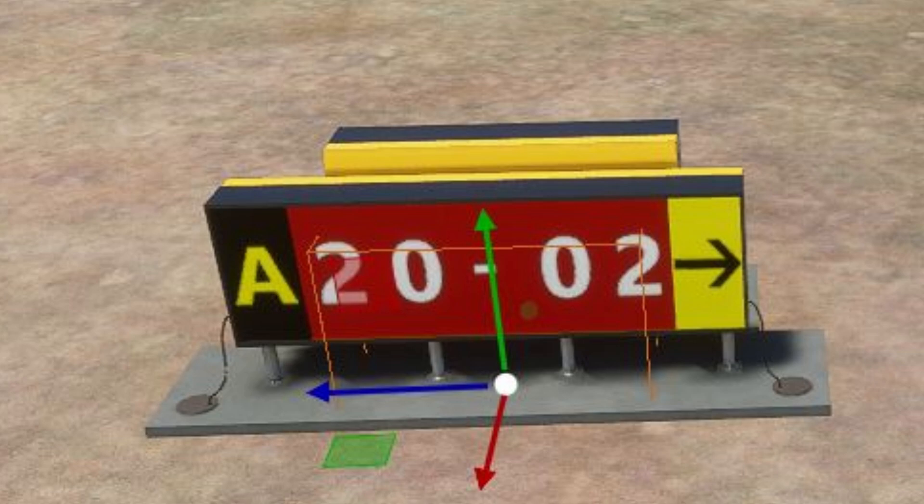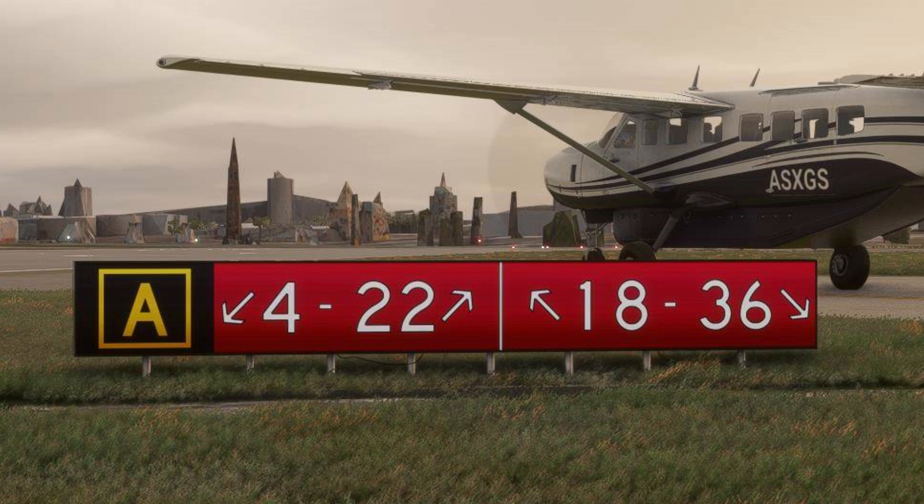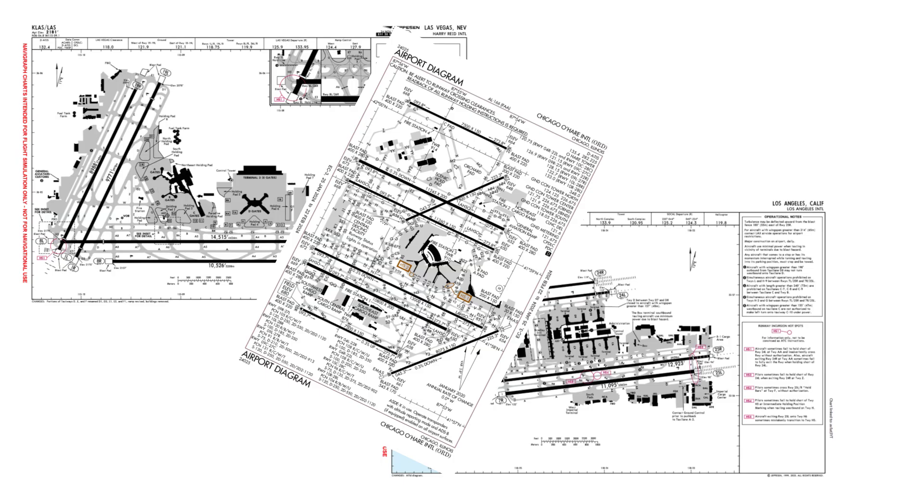Taxiing is one of the more difficult parts of VATSIM, because in Microsoft Flight Simulator the taxiway lights and taxiway signs are wrong a lot of the time at some airports. Bigger airports tend to be okay, but at smaller airports they do tend to be wrong, which is why you need to have charts.